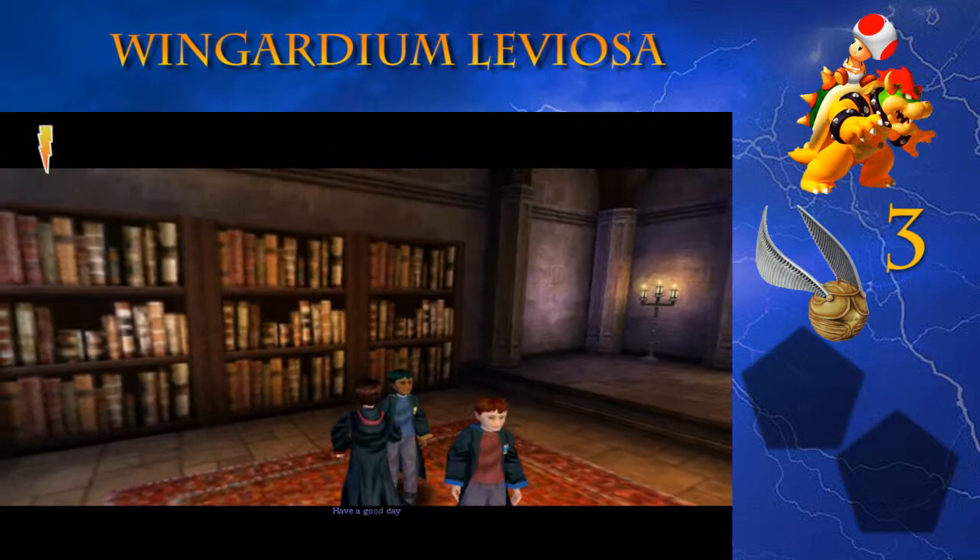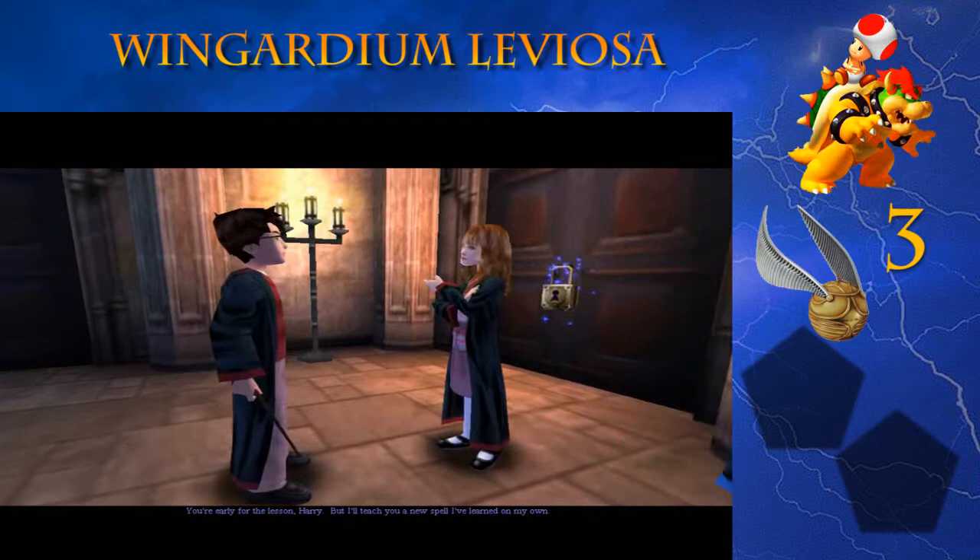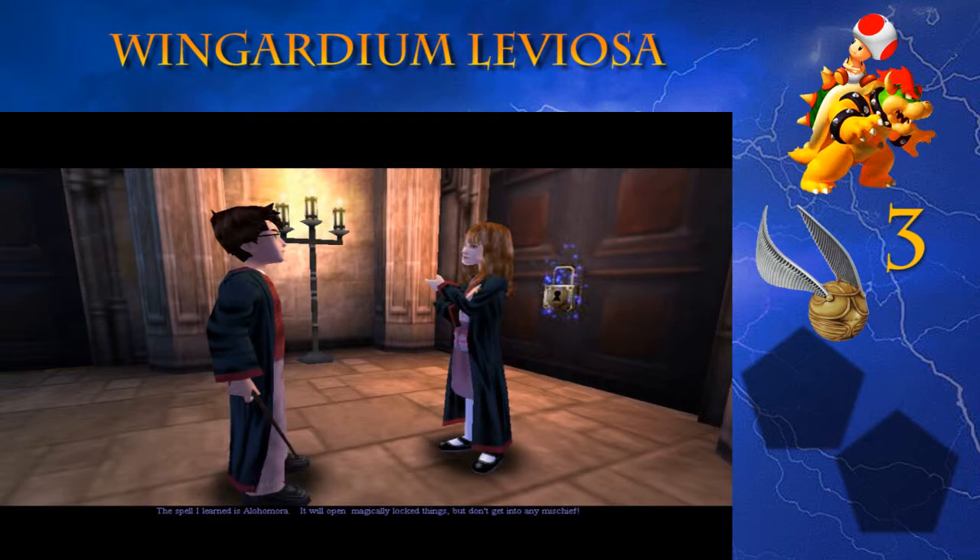Hello to all you people out there, this is Michael the Toon in Half Stooges and this is Harry Potter and the Sorcerer's Stone. In the last part, we went and did Flipendo demo and some flying lessons. In this part, we're going to be doing some Charms lessons with Wingardium Leviosa, as you can see at the top of the screen there.